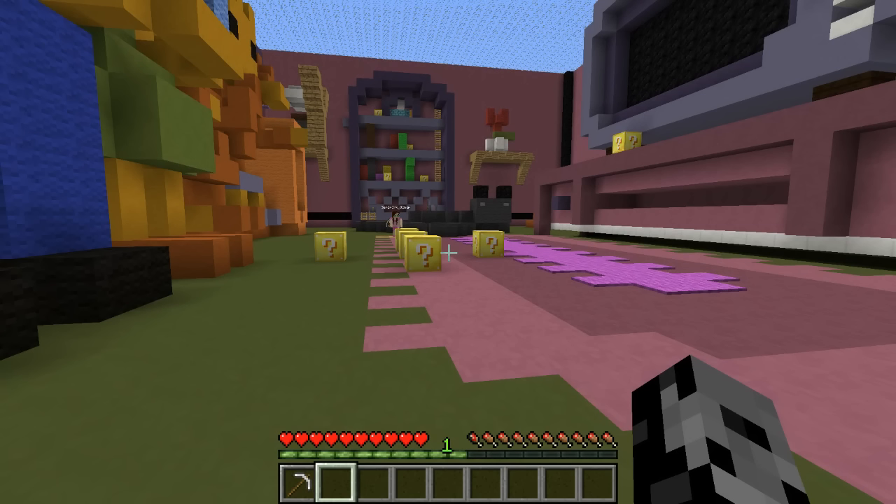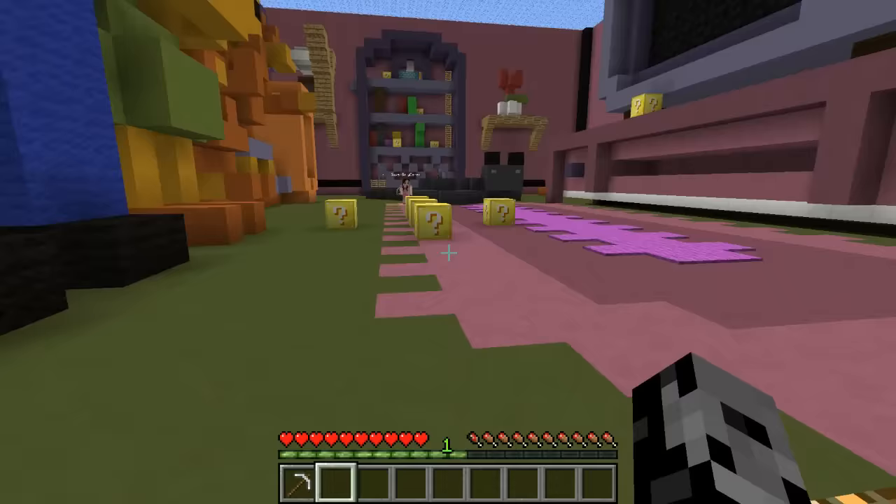If you're new to the Hunger Games, here's how it works: we have one minute until we're allowed to attack each other. After seven minutes there is a death match. We cannot use enchanted golden apples or lucky potions — they are too overpowered. And that's pretty much it.